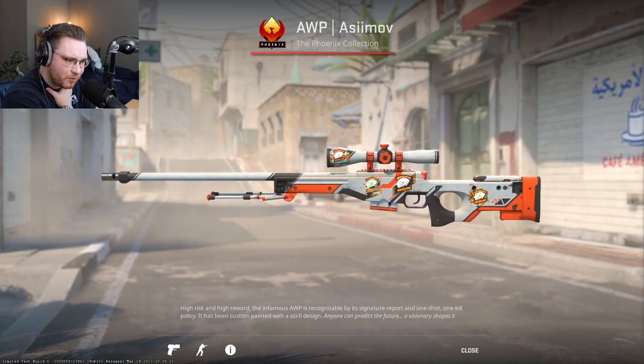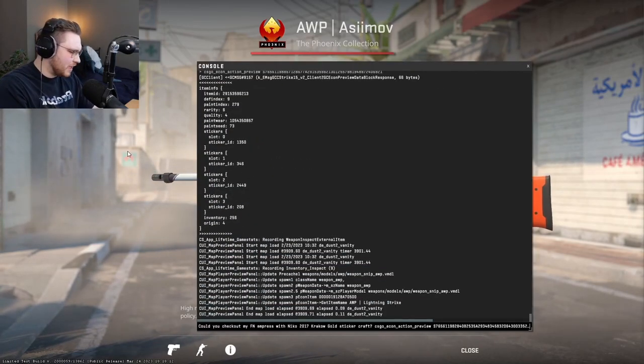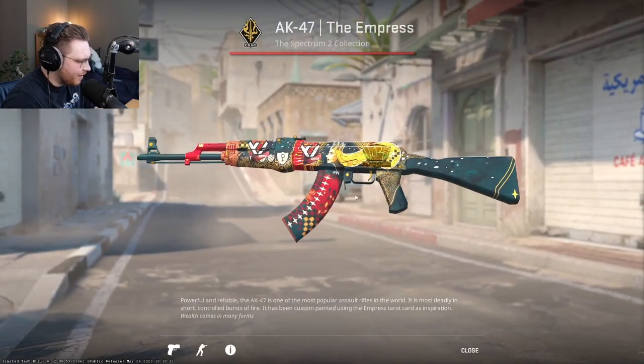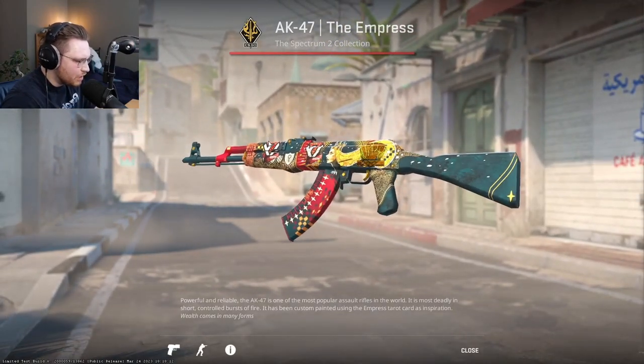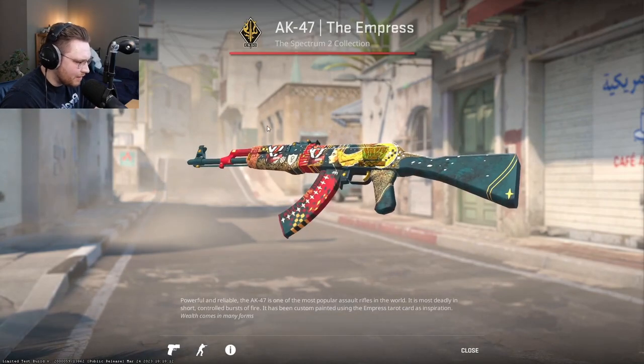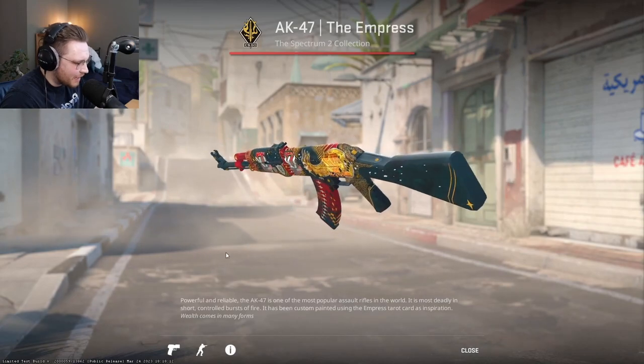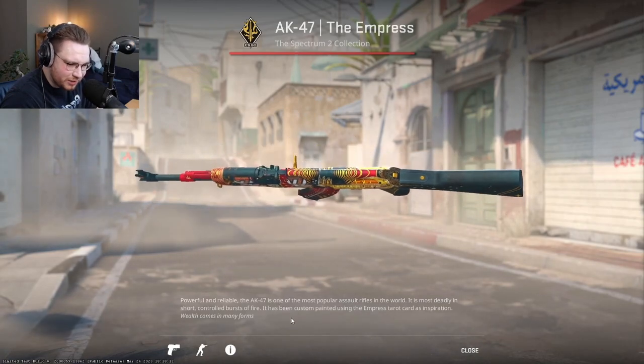Mr. Frecky, thank you for the 10. Can you check out my FN Empress? Empress with 2x Avanga holos and then Niko Gold. The Niko Gold - not my favorite. The PGL Gold looks a little bit weird - it looks kind of like an orange sticker with foil on it.